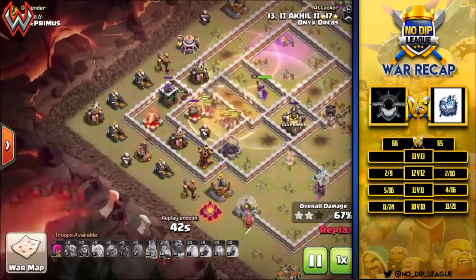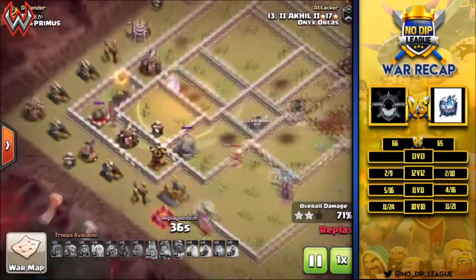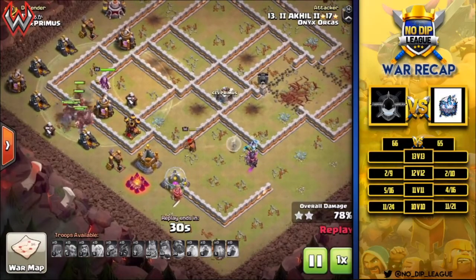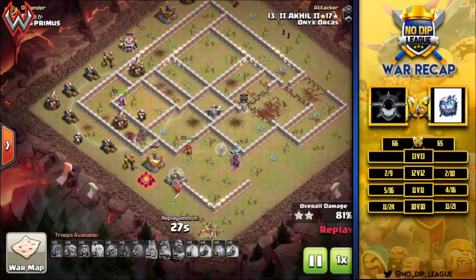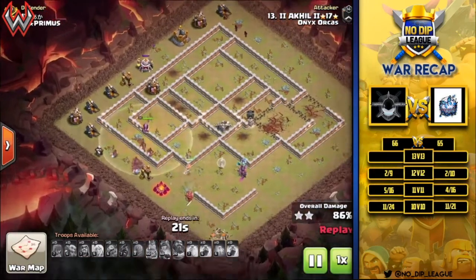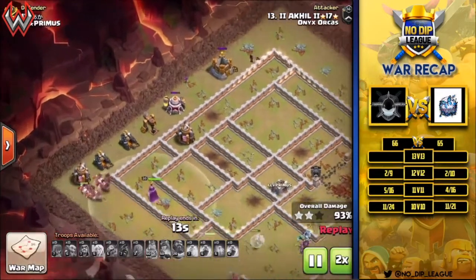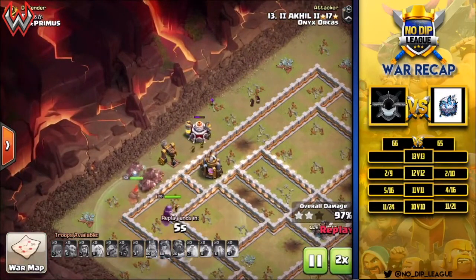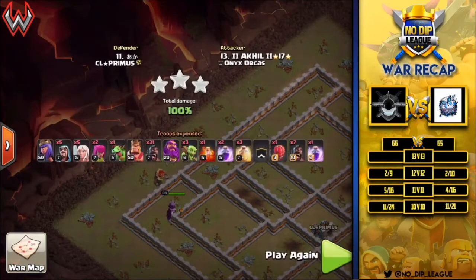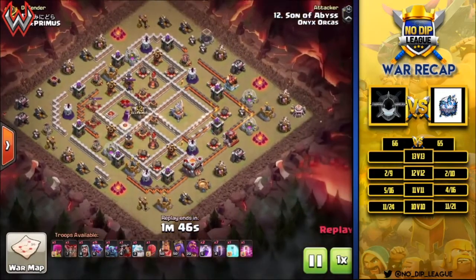The last heal spell goes down as they find the double giant bomb, but they survive and finish going through the defenses. Meanwhile the queen is actually surviving with her one remaining healer, pushing right on through. She's helping with cleanup alongside some goblins, wizards, and an archer on the top side. A very nice 11v11 triple star for Onyx Orcas.